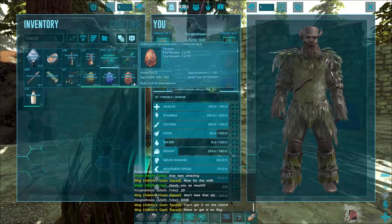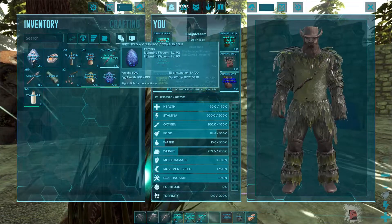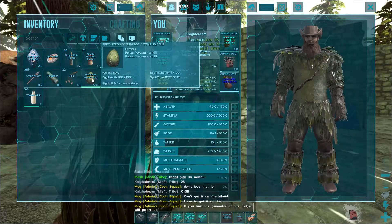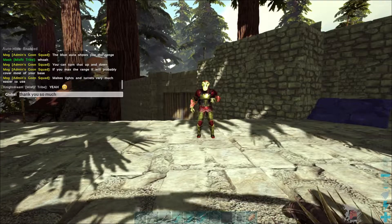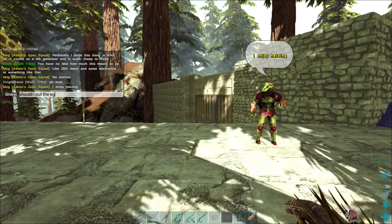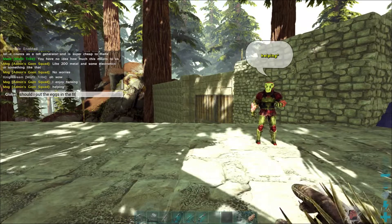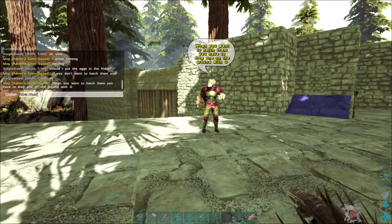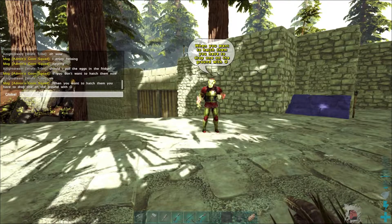We got a fertilized red one, blue one, and a green one. Thank you so much! Should I put the eggs in the fridge if we don't want to hatch them now? How much milk do you need when you want to hatch them?